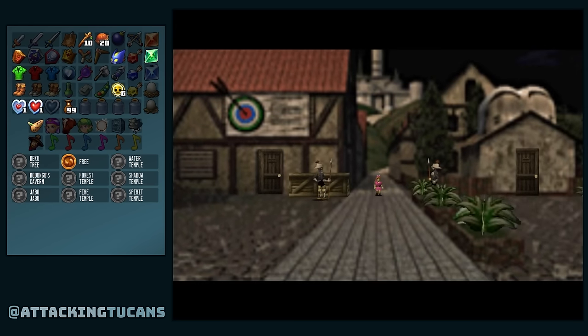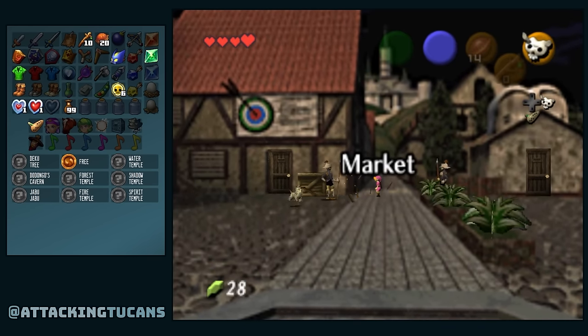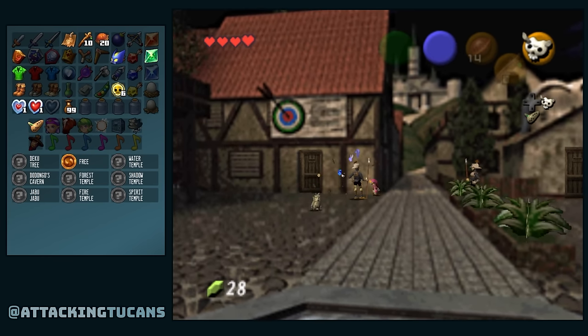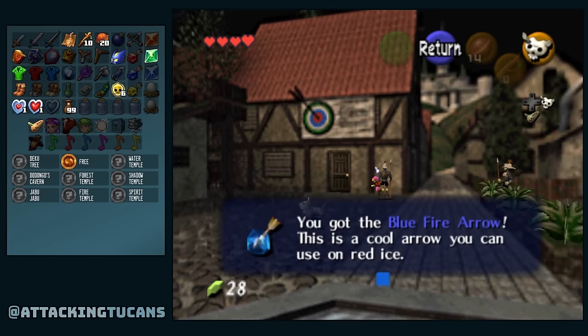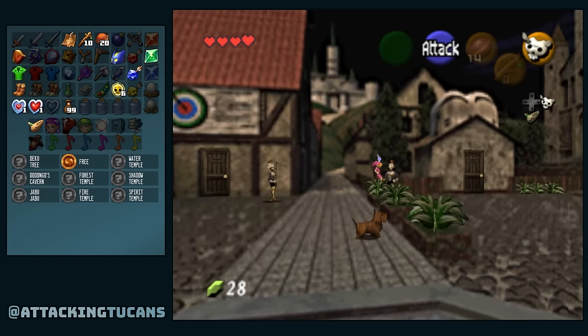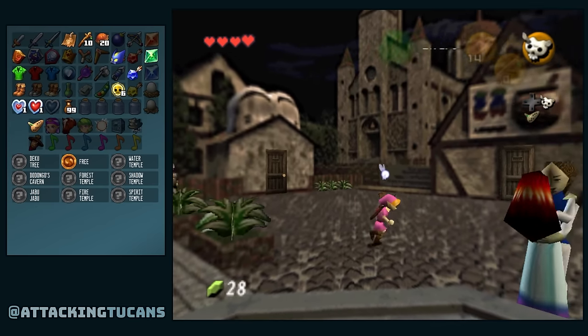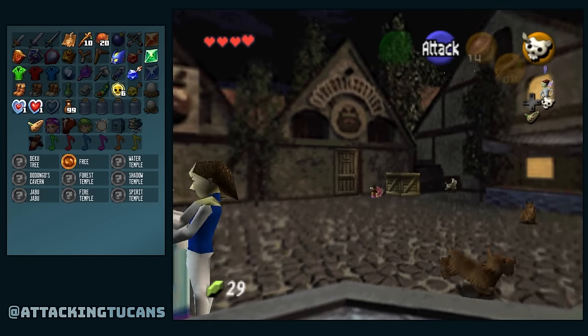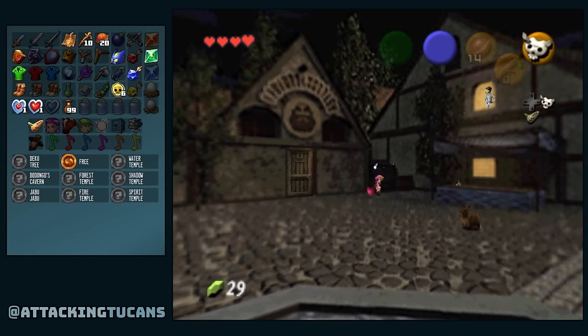The crates in the Hyrule market are randomized during the night time, but not during the day time. Gerudo membership card — very interesting. And ice arrows, or blue fire arrows. So this is a quality of life improvement they added to allow you to actually use the blue fire arrows or the ice arrows in this game, because normally they don't have a use in Ocarina of Time. But with this upgrade you can now melt red ice with the blue fire arrows. We can't use them until we get both magic and the bow.